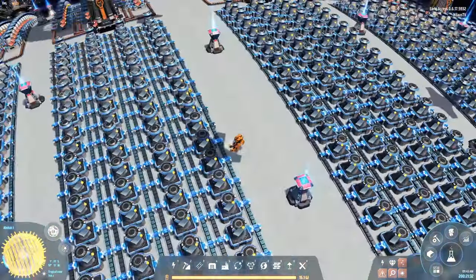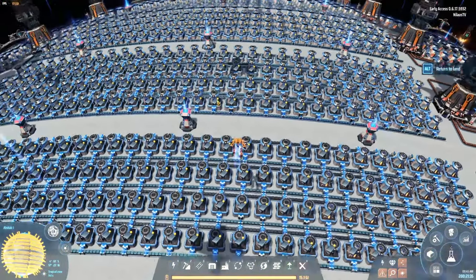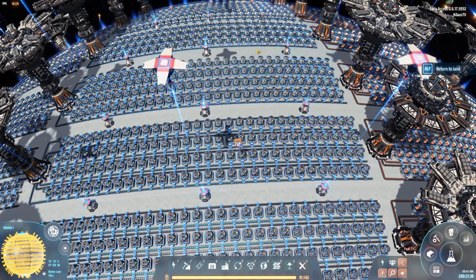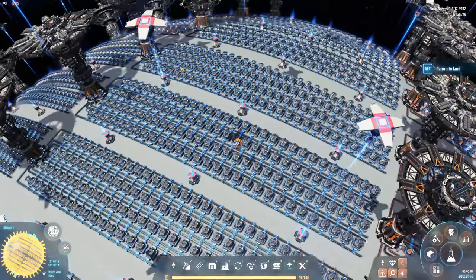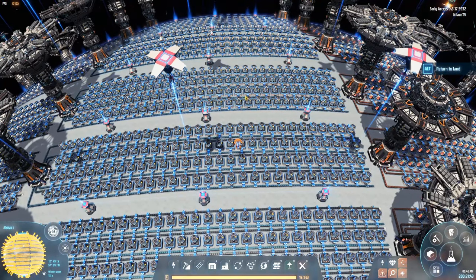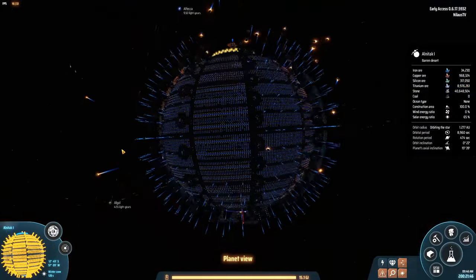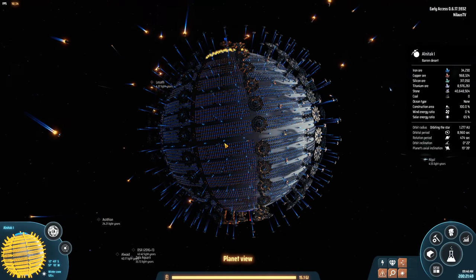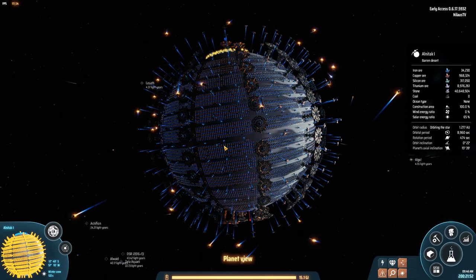This is the equator and we have the first section here. If you've watched my planetary sectors tutorial, it makes perfect sense. This section is exactly one tenth of the planet circumference, so there are 10 segments around the planet. Each section is split as follows: two iron, two copper, one silicon, one magnet, one stone brick, one steel, one titanium, and one graphite. No glass — I contemplated it but didn't feel it was particularly important.